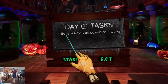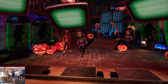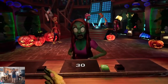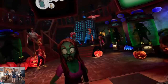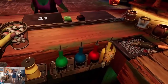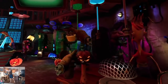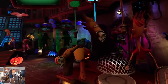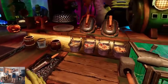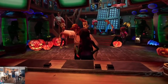Day one tasks: serve at least three dishes with no mistakes. A sultry zombie swaggering up to the bar — okay, similar drink: eyeballs, yellow, and then a green hanging drink. All I gotta do is put it below — I don't have to activate it. Then a nose. All right, here you go ma'am!